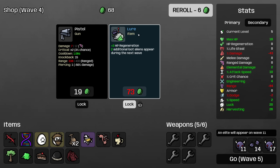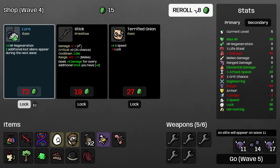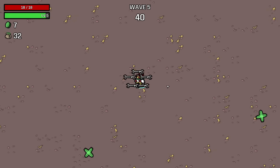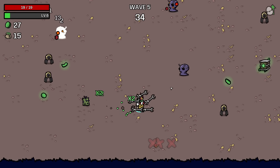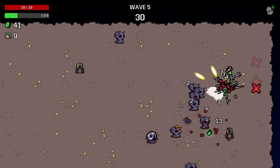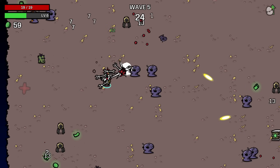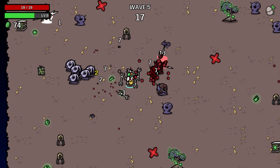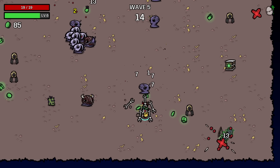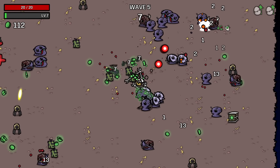Speaking of which, I'm going to roll to try to finally lock some more wrenches — right now we're still stuck on five weapons. Piercing shots for our turrets would be excellent. Other than that the main things I'm looking for are obviously the key items: more bags, Pocket Factory, Improved Tools, that kind of thing. But mostly I just want defensive stats at this point. We are doing fairly well on offensive stats just because we have a lot of turrets on the field, so our waveclear is fine.